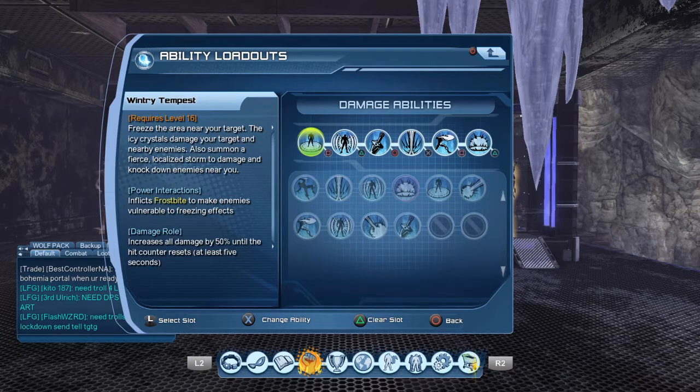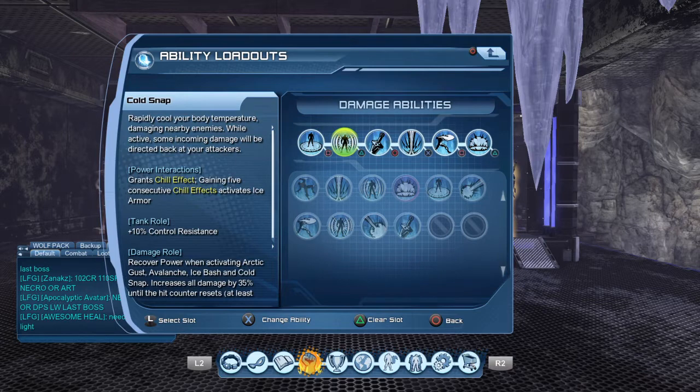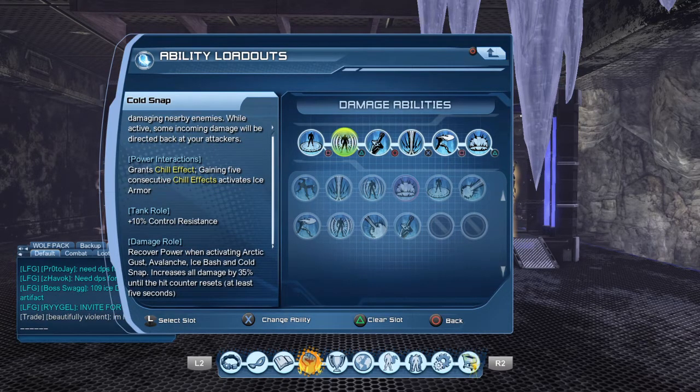The Ice Crystals will cause damage to your opponents and enemies. Cold Snap rapidly cools your body temperature, damaging nearby enemies. While it is active, some incoming damage might be directed back into your attacks. On the damage roll, you're going to recover power when activating Arctic Gust, Avalanche, Ice Bash, and Cold Snap — you get power back for activating those abilities.